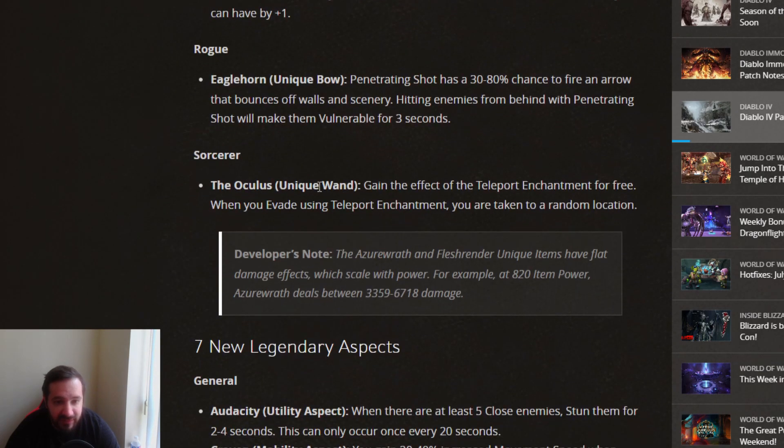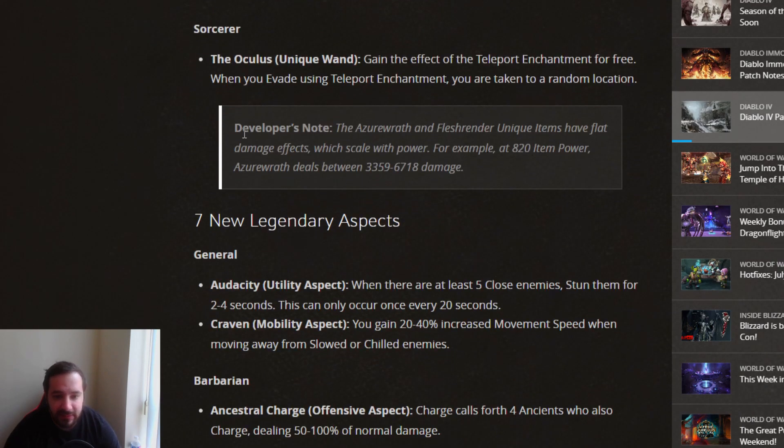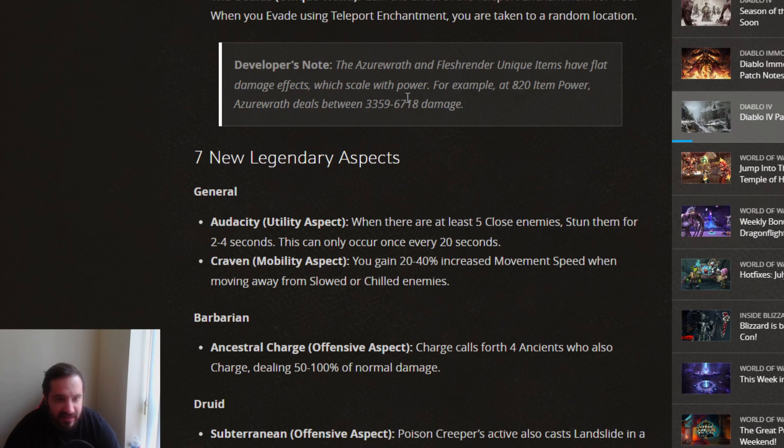Sorcerer got the adaptation of the Oculus, which in this case is a Unique Wand. You gain the effect of the Teleport Enhancement for free, but when you evade using Teleport Enhancement, you are taken to a random location. They tried to make it like the Oculus in D2, but this was the worst part of the Oculus — just being randomly teleported when you got hit. I can see this going even worse in Diablo 4, because if you land in the middle of a bunch of mobs, you're just going to get popped.